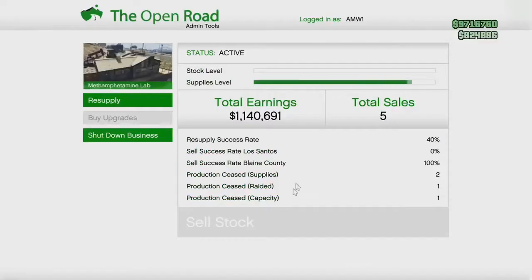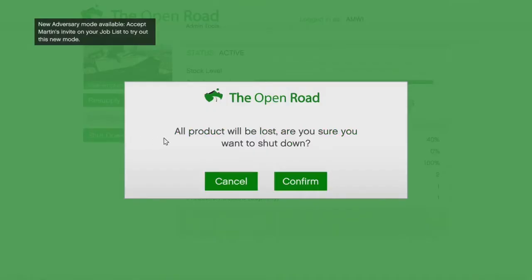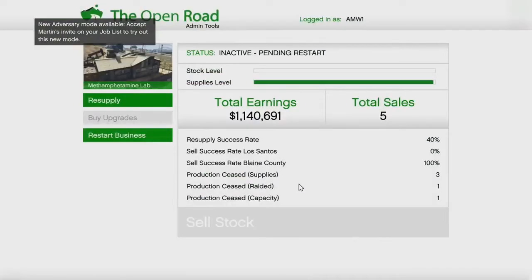As you can see I'm hustling, I'm making money. What you are gonna do is make sure you have your supply level kind of full, but just have it with a little empty spot. So what you're gonna do first is basically shut down your business. That is the first step.